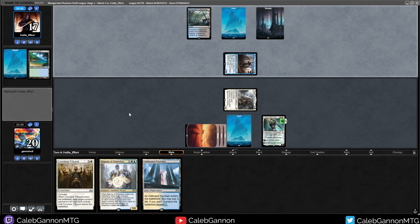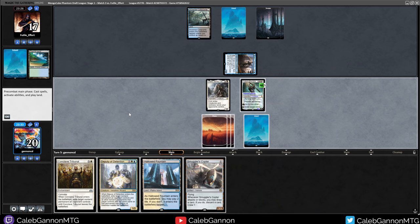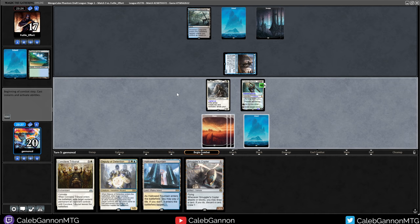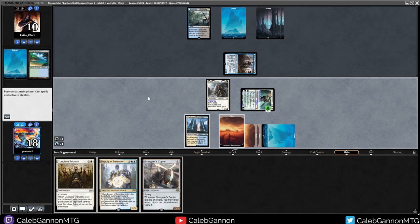Tropical Island - is this a Leovold Time Twister deck? Probably is, that's what most of these decks are. Very confused what's going on over there though. I love Smuggler's Copter. Gideon's going to give Thalia Vigilance, let's attack for seven. Then I can go play this untapped. I can cast Smuggler's Copter, or go Deputy of Detention plus Conclave Tribunal. But I think Smuggler's Copter means I have lethal next turn - so I want to play Copter playing around Mana Leak.